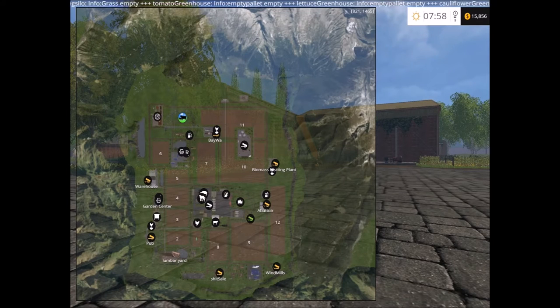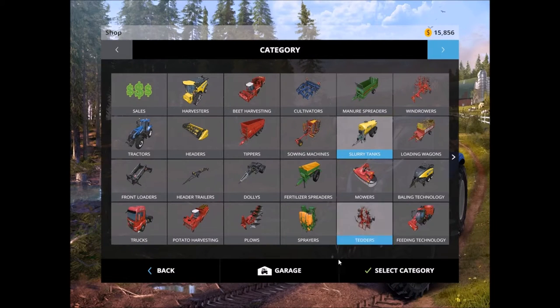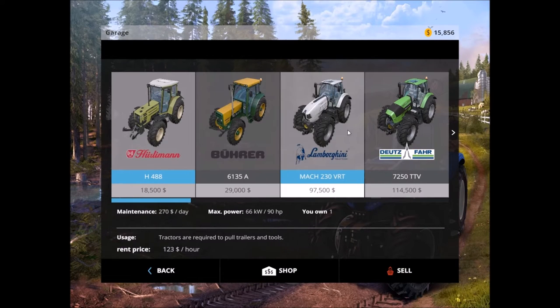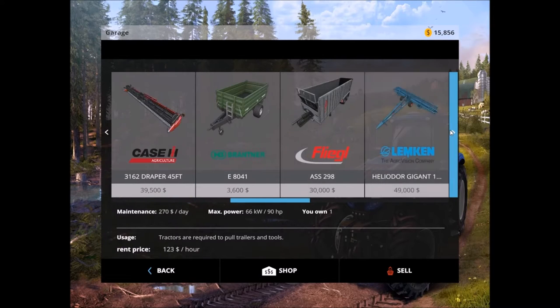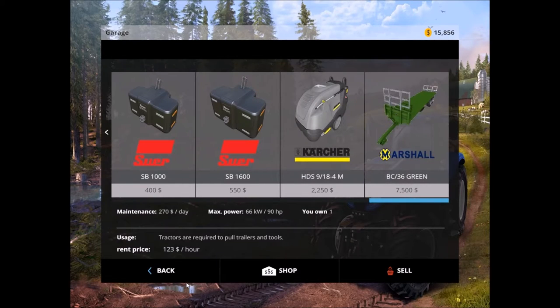I'll head east to the Arbitur, then we'll head down to the windmills and visit everything else, then head up north. Let's see what machinery is given when we start the game. We get some basic tractors and some upgraded ones, plus a truck, officer, plows and stuff. We get some large fields on this map.